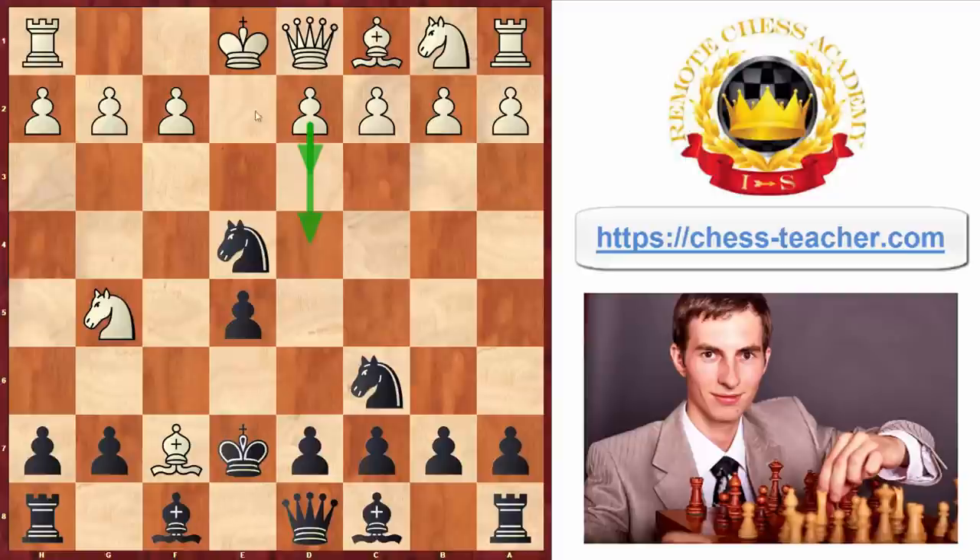Just to give you an idea, the best response for white here is pawn to d4, and black should respond pawn to h6. You can see that the position is absolutely crazy. Even though white has an advantage here, he would have to find a series of very strong, precise moves. And even after that, it's not that black is losing — it's just that white would get a better position.